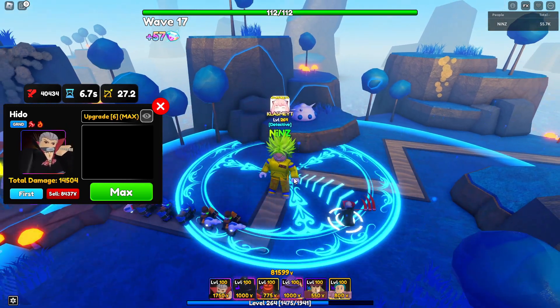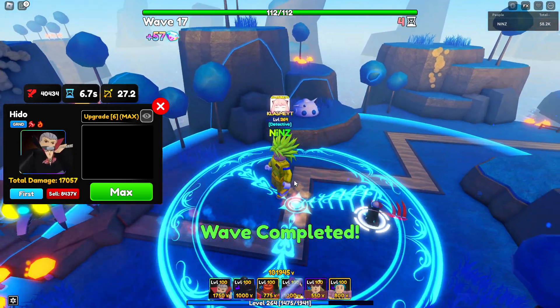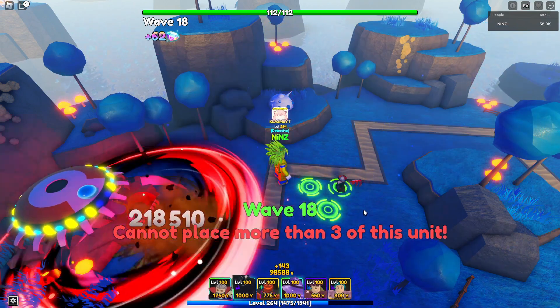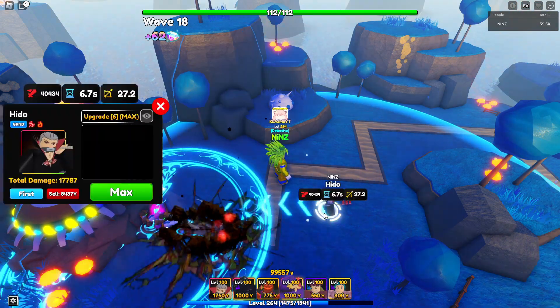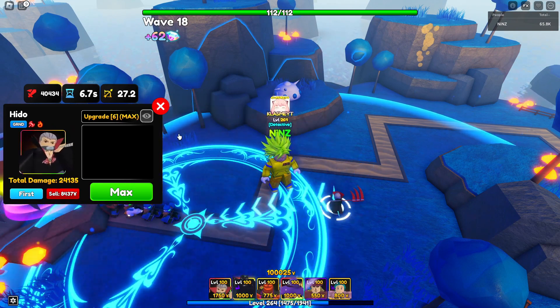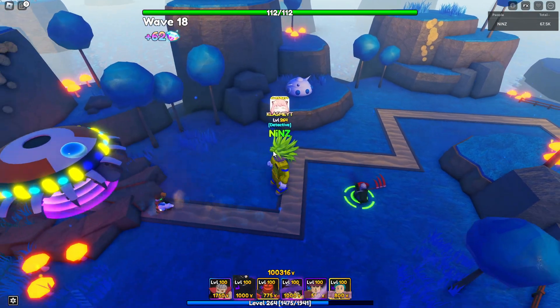Let's see how many Hidden we can place: one, two, three — we can place three Hidden. The total cost of Hidden (Nan Ebo) is almost 33k.